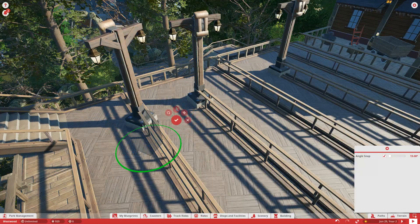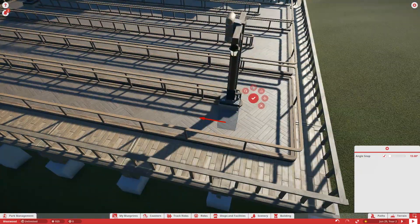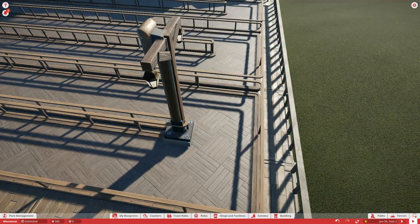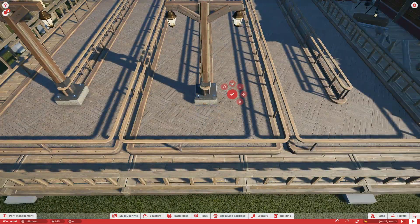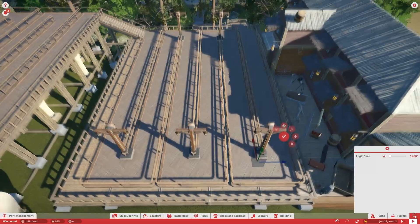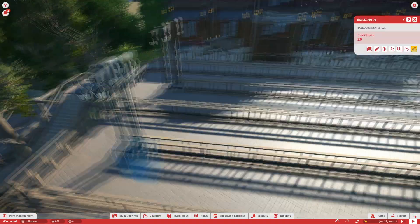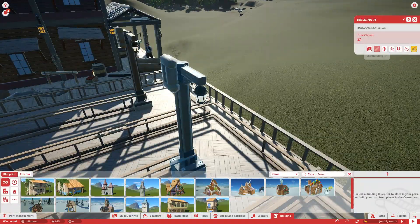What we're doing here is I actually built these kind of like speaker lampposts that are also going to play music and provide some light. I put them throughout the queue line and I'm going to put them throughout quite a bit of the park to provide music for the guests and also some light on areas that need it when it's dark out.